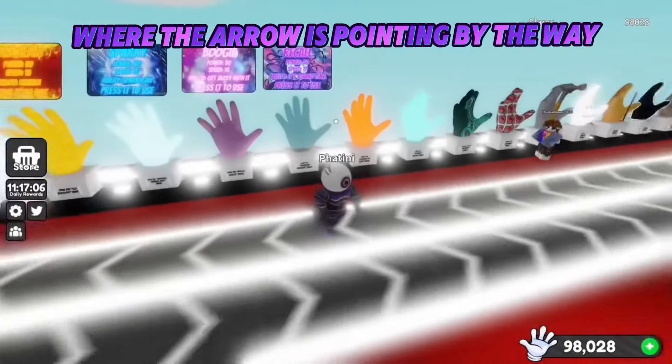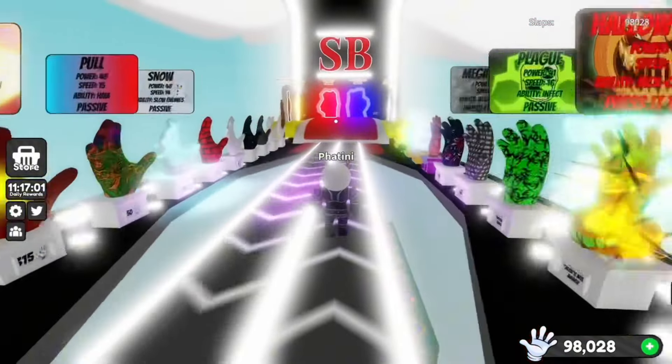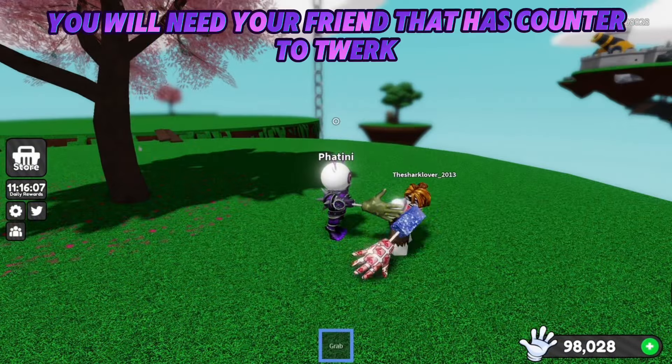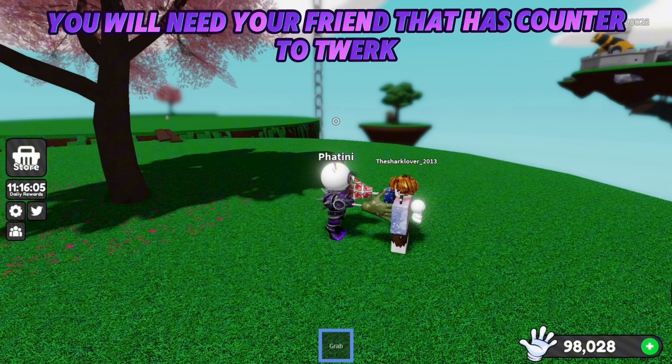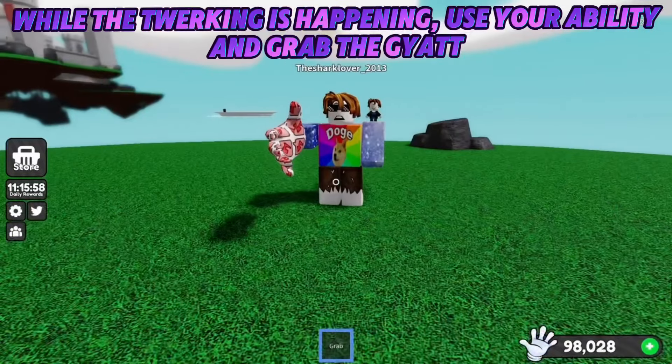Where the arrow is pointing, by the way. You will need your friend that has the counter glove to twerk. While the twerking is happening, use your ability and grab the giant.